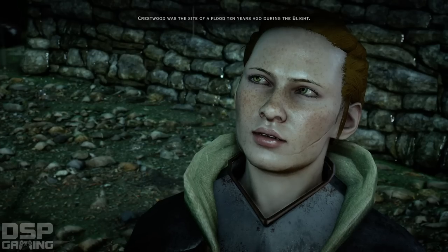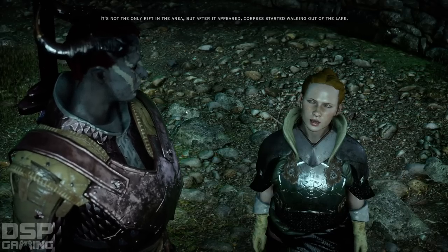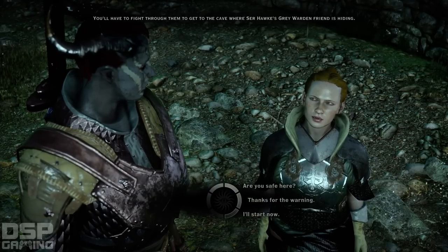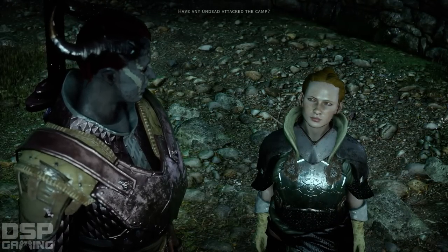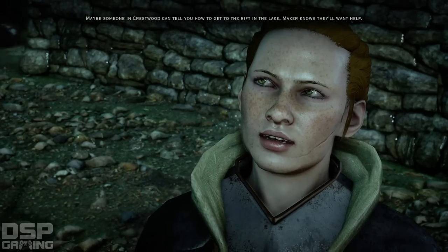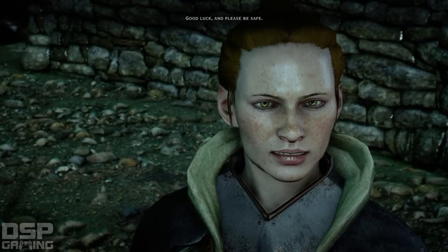Crestwood was the site of a flood ten years ago during the blight. It's not the only rift in the area, but after it appeared, corpses started walking out of the lake. You'll have to fight through them to get to the cave where Sir Hawk's Grey Warden friend is hiding. Have any undead attacked the camp? We've had a few shamblers, but most head toward the village below. Maybe someone in Crestwood can tell you how to get to the rift in the lake. Maker knows they'll want help. Good luck, and please be safe.